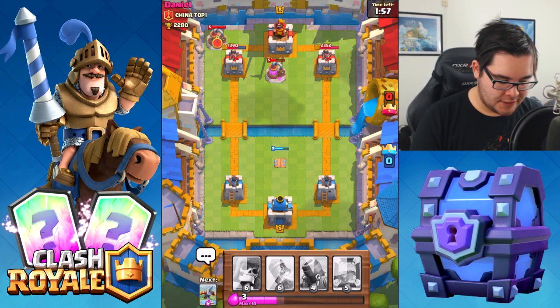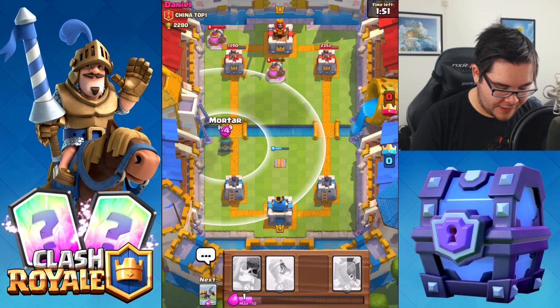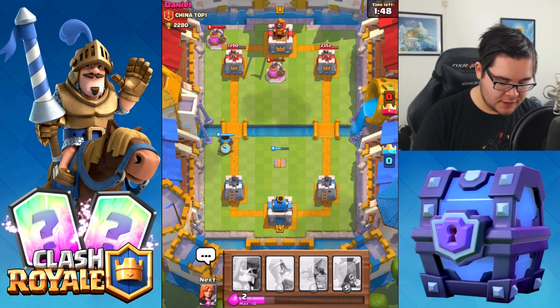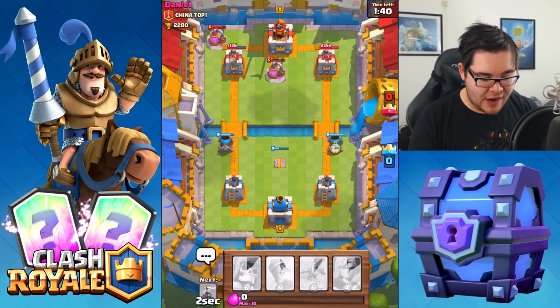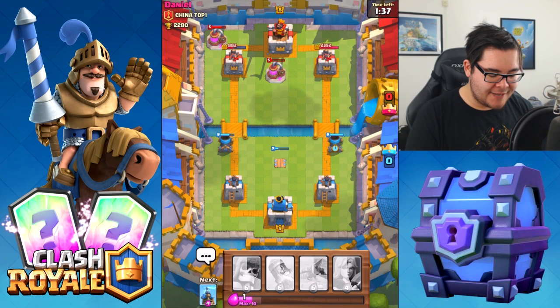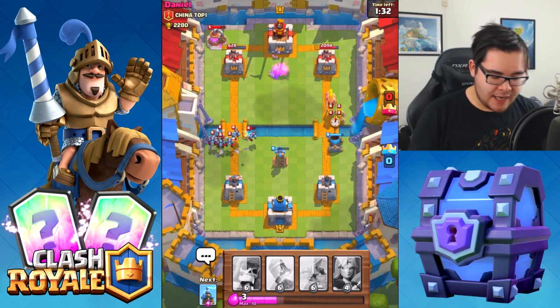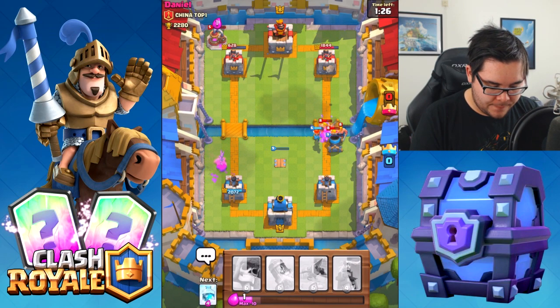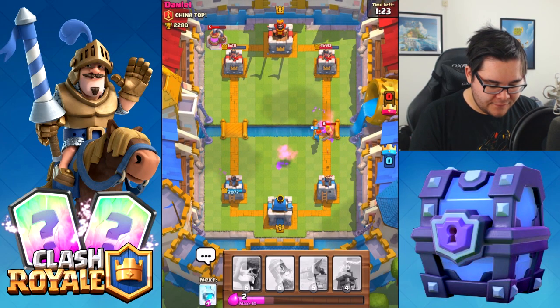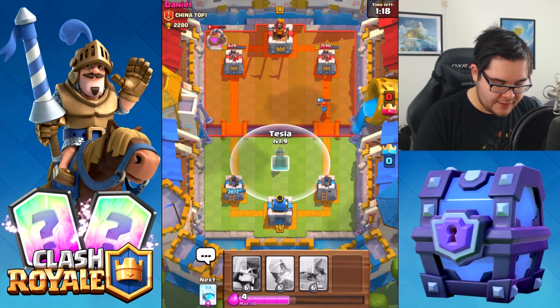He's dropping yet another elixir collector. I'm going to go ahead and drop the mortar. Maybe we can go double mortar. The mortar is hitting the crown tower right now and we'll do the same thing on the other side since he apparently has no defense. This guy must be flipping out. The Valkyrie is doing a ton of damage to those barbarians — took them out as if it is nothing.